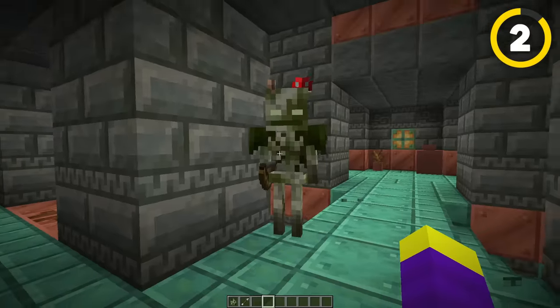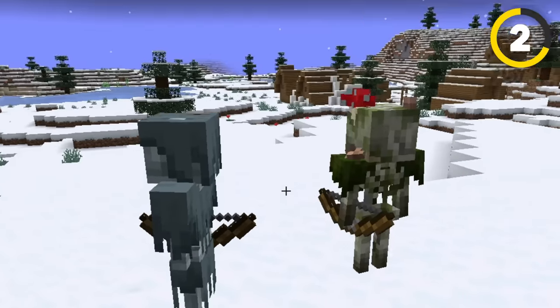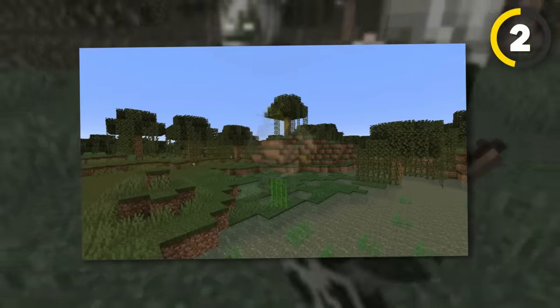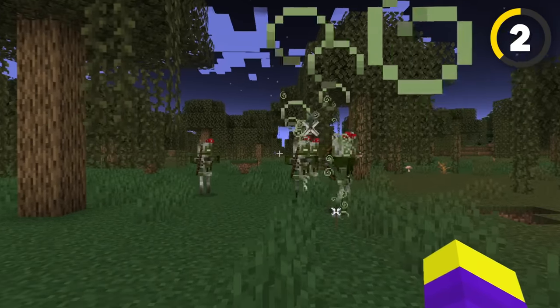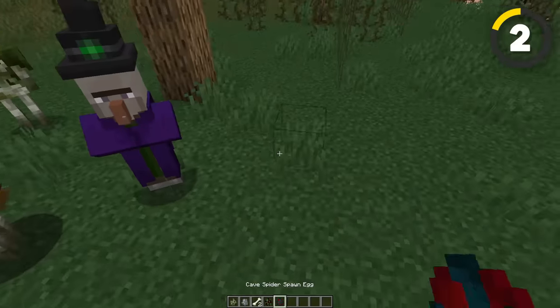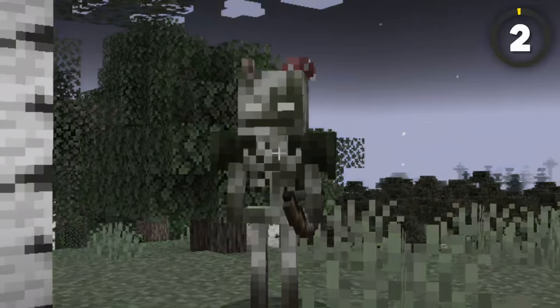I'm joking by the way — no offense to the bogged, a new mob that looks kind of like the stray, but swamp edition. I think it's a few updates too late. This skeleton variant spawns in swamps, and instead of normal arrows, it shoots poisonous arrows at you, which is exactly what we needed — another mob that can poison you.